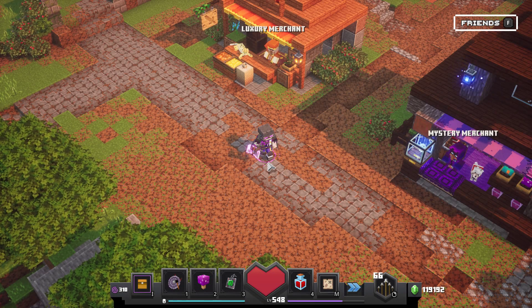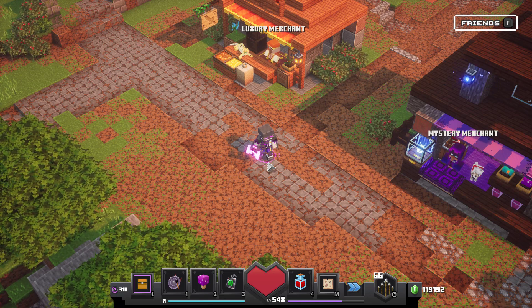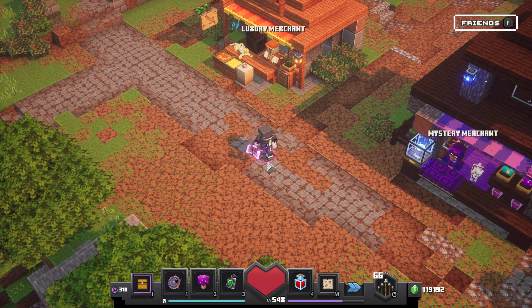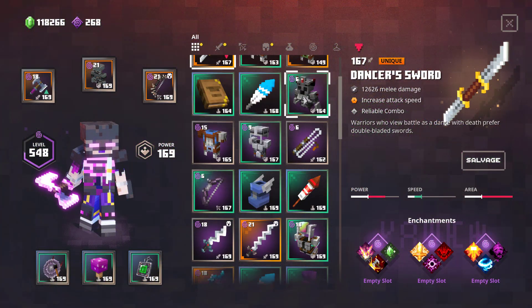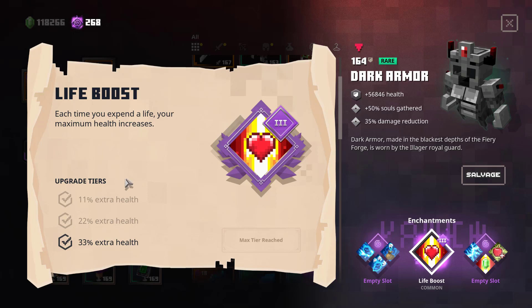In this video I want to talk about the new enchantments that we got with the Howling Peaks DLC. Let's not waste any time and get started. The first one is Life Boost — this enchantment increases your maximum health whenever you or your whole group die.